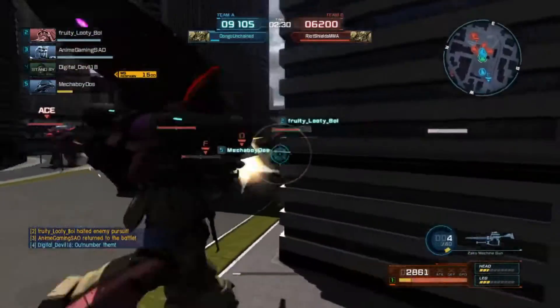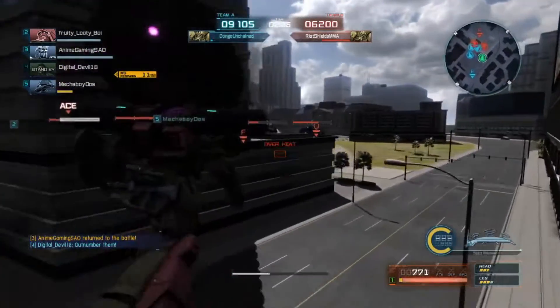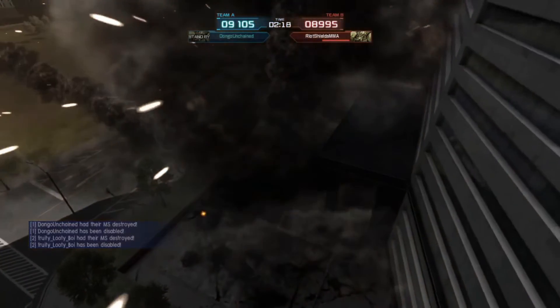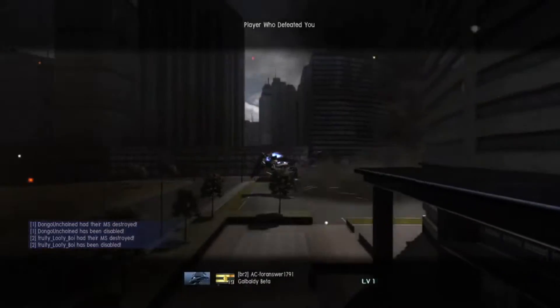All the enemies are shooting at me. The enemy ace is doing a lot of damage to me and I just can't compete against a Gerbaldi Beta — and I believe that's actually a Penzen Juaj. Yeah, I'm just going to die. Unfortunately, now they're pretty much going to get ahead.